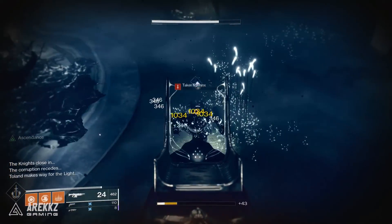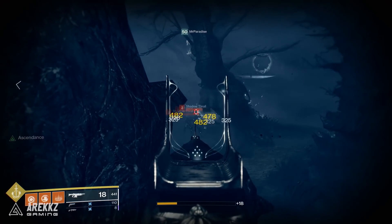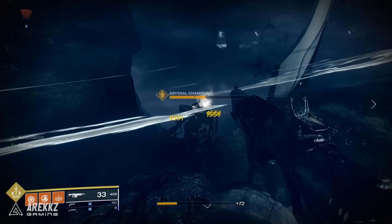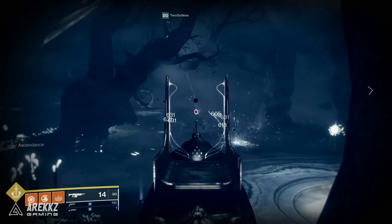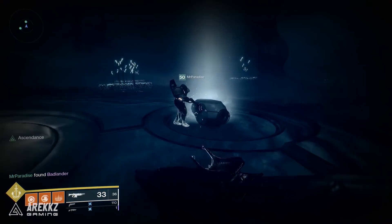You do want to take out the leftover phalanxes since they do shoot at you. With them down, you then want to focus fire the knights — they will despawn and respawn at different times and they do have a ton of health, but there should be three different ones, and upon taking them down the challenge is complete. Drop down, grab your chest, get your loot, and tick off that bounty — hopefully the powerful gear is good to you.